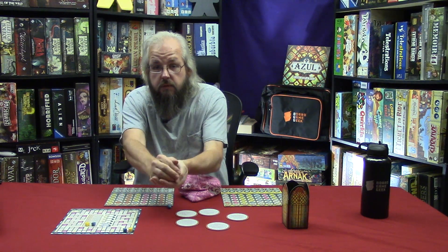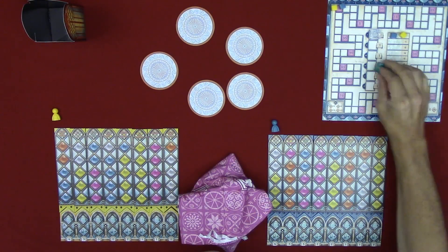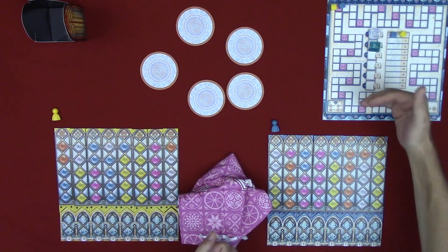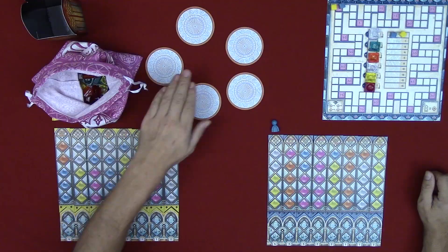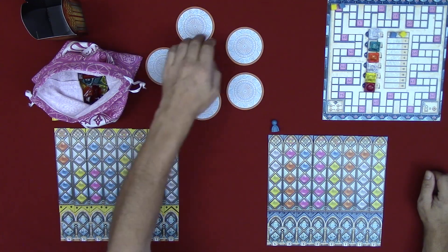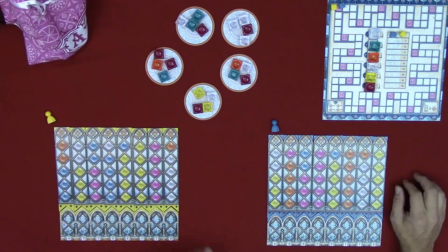Take those five tiles set aside — one of each color — mix them up and then drop them one by one onto the rest of the round track from the two space down. Next, draw four tiles from the bag and place them on each factory disc until all factory discs have four tiles. The final step for setup is to choose the first player — you can do this however you want.